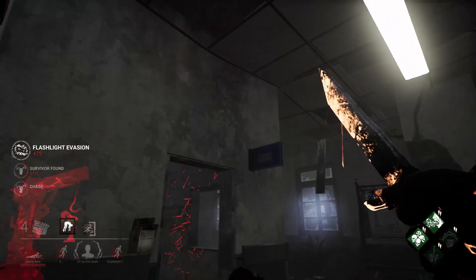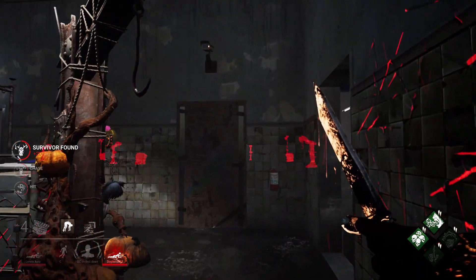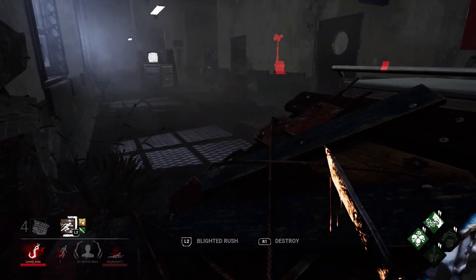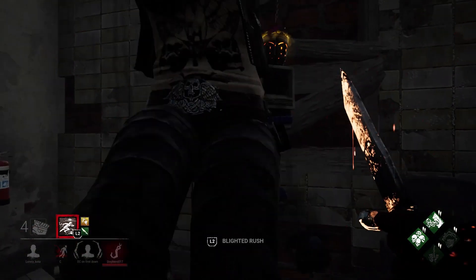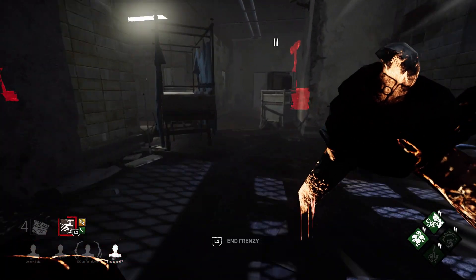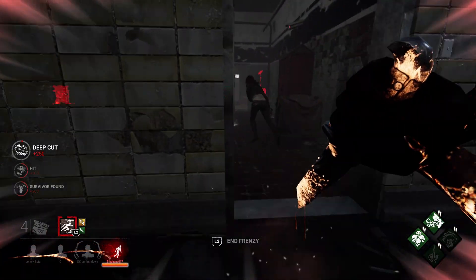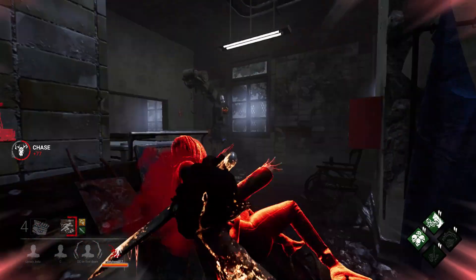Kate coming in with the flashlight, and she obviously has a death wish. We'll take your Decisive. As if you have Decisive. Destroy that pallet as well — one less pallet on the map. Just our luck that we get an indoor map. All three of them over here — let's see if we can get some chain hits. We'll vault that. We stabbed Feng in the back, very nice. Discordance going off.